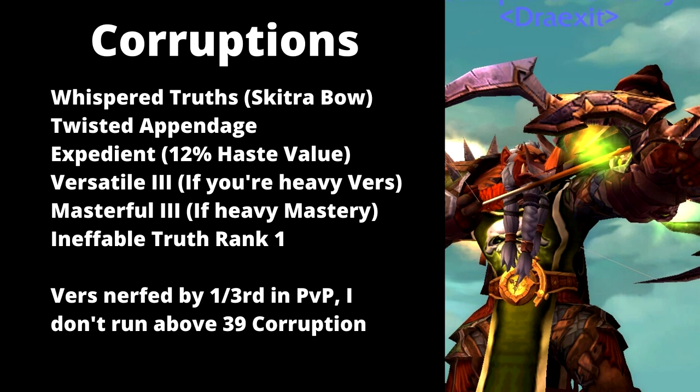Last but not least, Corruptions. Corruptions have pretty much exploded damage in this last tier of the expansion, and we have a lot of good ones to choose from. The first one is Whispered Truth, off of the Skitra Bow in Ny'alotha. Basically, every time you auto-shot, two seconds are cut off one of your Hunter cooldowns. It can be any cooldown, but most of the time in a raid setting, anything you're using will benefit from that cooldown reduction.